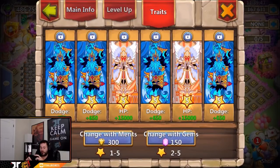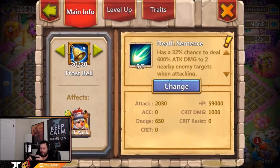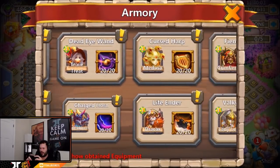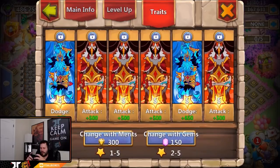For Michael we got four dodges and two HPs — nice big boy might. For Little Nick, level five death sentence with some attack, HP, dodge, and crit damage. Skipping Revenant — going to Tricksy: oh wait, that enchantment talent is for Archdemon, that's why — we got mainly damage and a little bit of dodge on Tricksy.